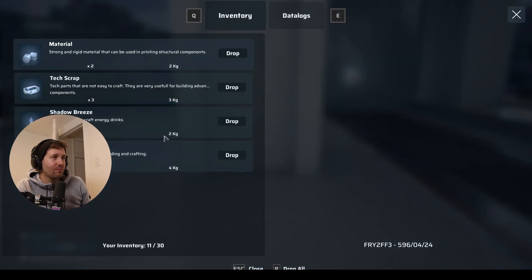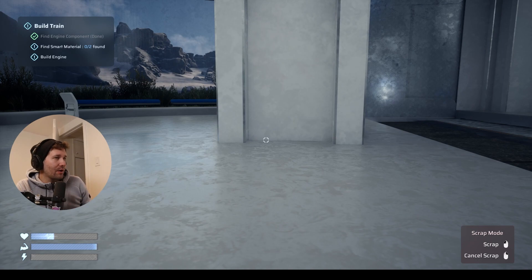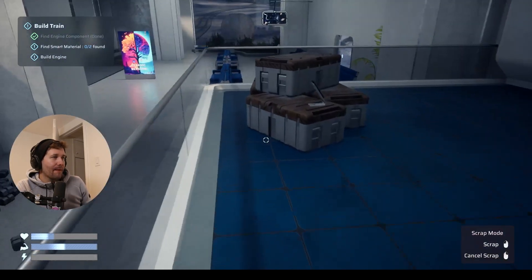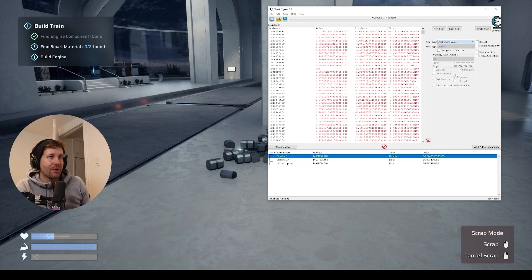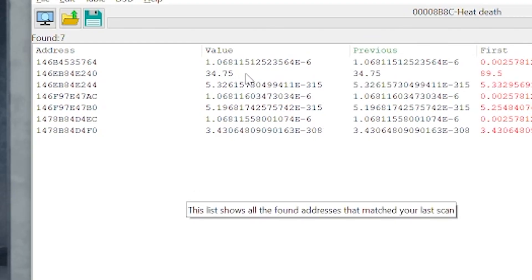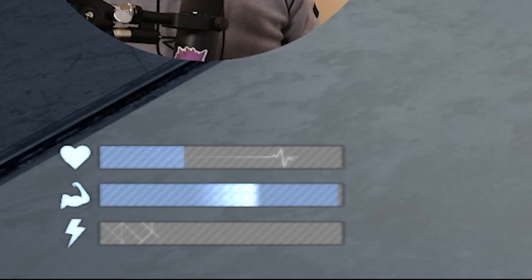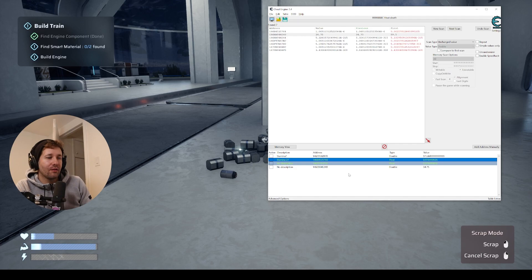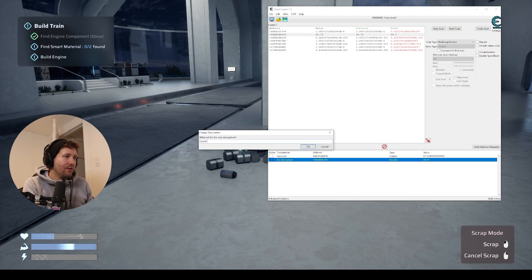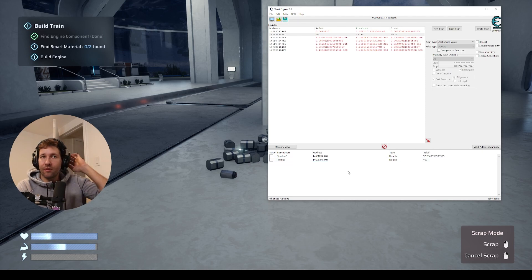It looks like my health hasn't moved. I don't know if I can check my health somehow — there's no kind of log for where all your stats are. There has to be a heal option. Health value unchanged. This is a big risk. We have a value here called 34.75, and that looks about the percentage of our health. So I'm just going to go ahead and delete the stamina entries. We'll call this one health, and we're going to set it to 100. Just like that — full health.